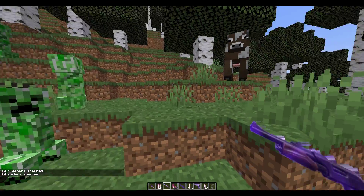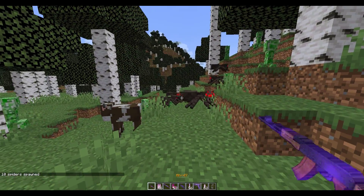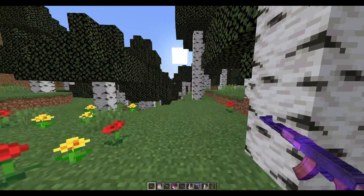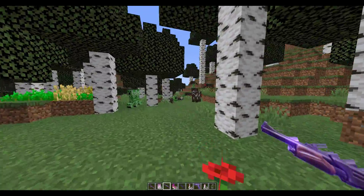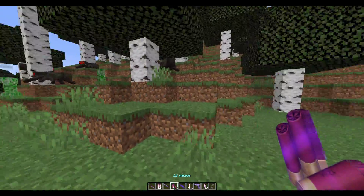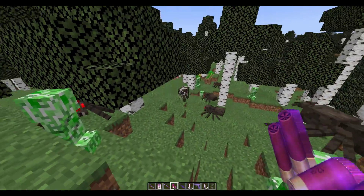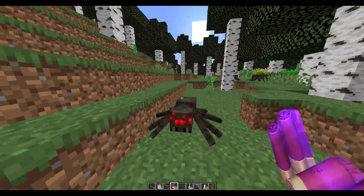Hey guys, welcome to another ServerMiner plugin tutorial. I'm your host L2Jim007 and today we're looking at the plugin Kiwi's Guns. This is a really awesome plugin which adds brand new weapons to Minecraft. They all have different ammunition types, you can really easily get them, the plugin is super easy to set up, and it even has a GUI. Hopefully the developer adds more guns and weapons in the future, but let's just jump into it.